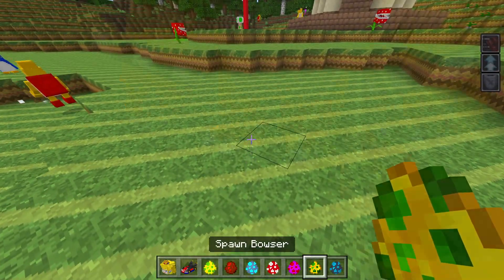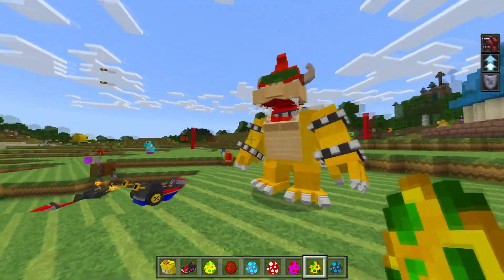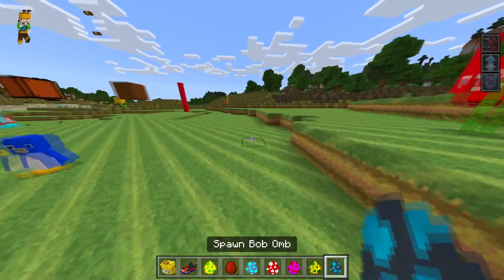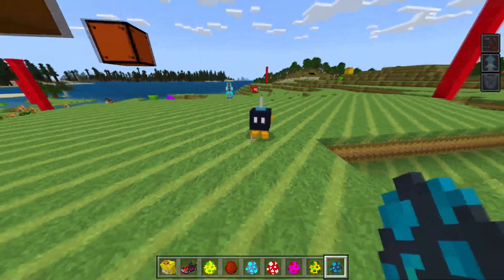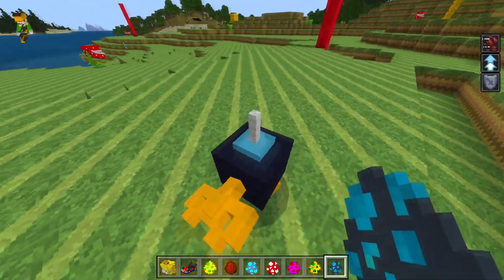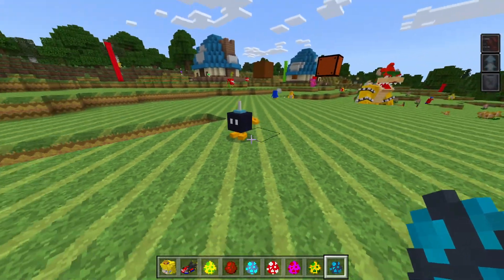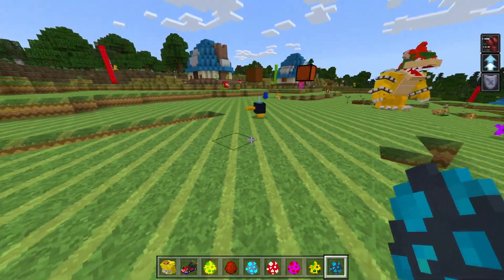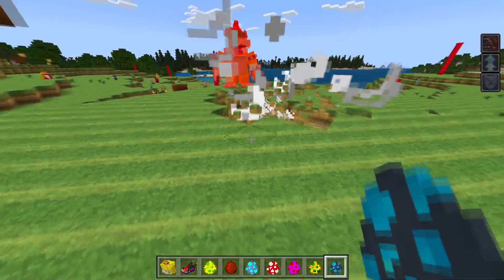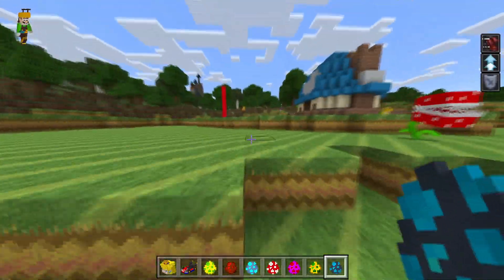Next up we have Bowser Jr. — it's like a miniature version of that other dude. Oh, it's that bomb thing. Is he gonna blow up? He did! Ha ha — mean.